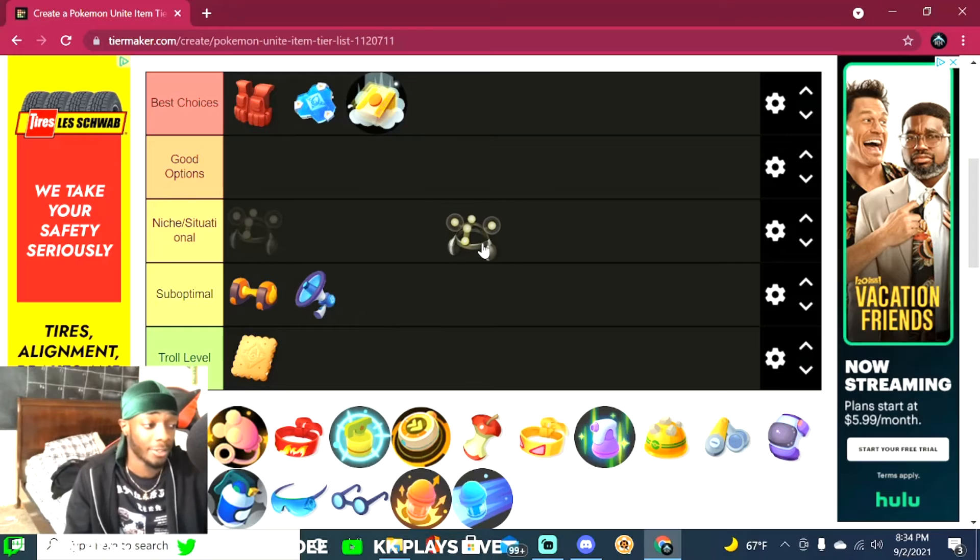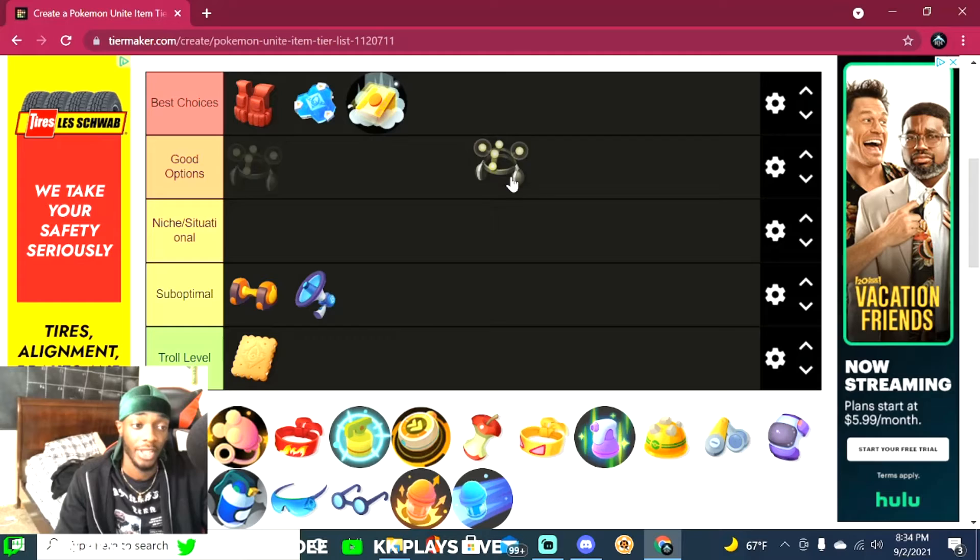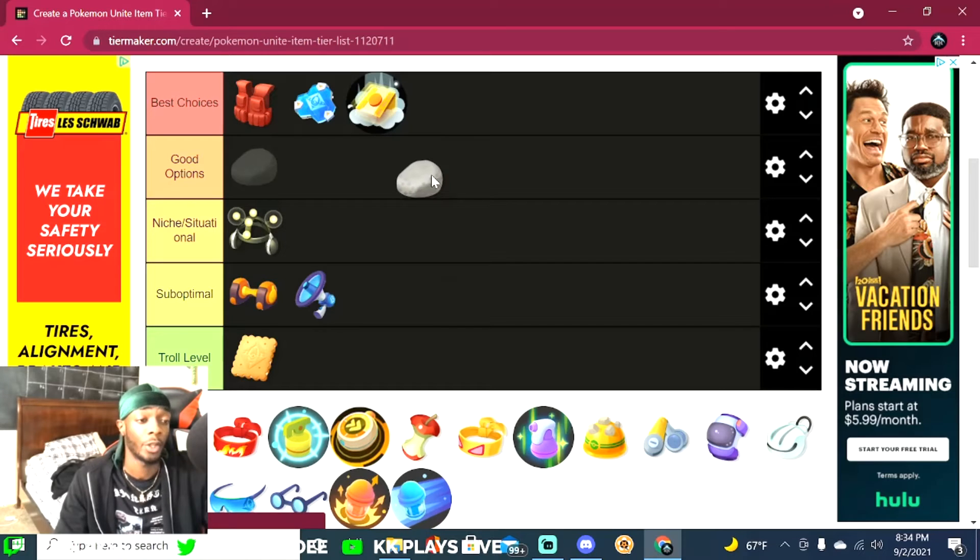The Exp Share is very underrated. I use it on Blissey all the time — it really helps whoever else is in my lane get leveled ahead, and they're usually up a level on the other team, which really helps in fights. I'd say it's situational, only if you're playing hardcore support, but it is a genuinely good item.